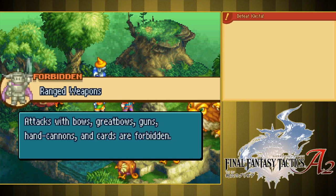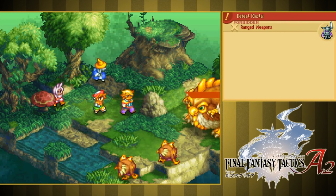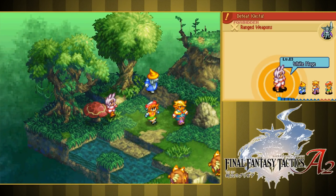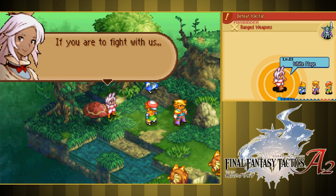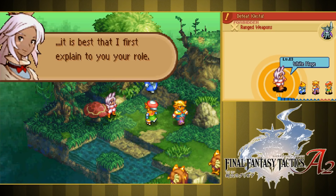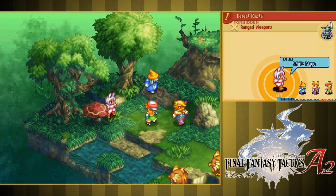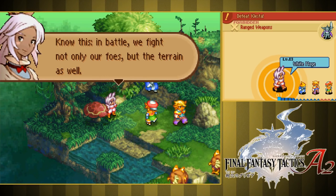Forbidden ranged weapons, which I think is a preset one — always have forbidden on this because none of your teammates have ranged weapons here. So that's kinda their way of just making sure that you don't get screwed over by a bad rule in the tutorial. Standard turn-based rules here — just like in the previous game, instead of going turn by turn one whole team then the other, everyone goes by their speed on what their turn is. If you look at the touch screen right now, you can see the turn order — left to right of all the people there.